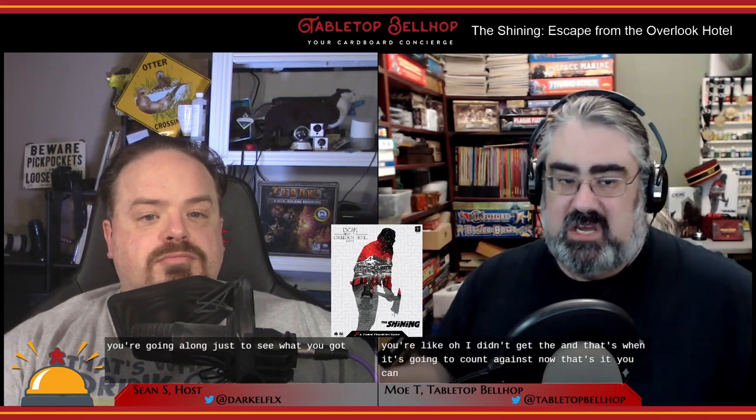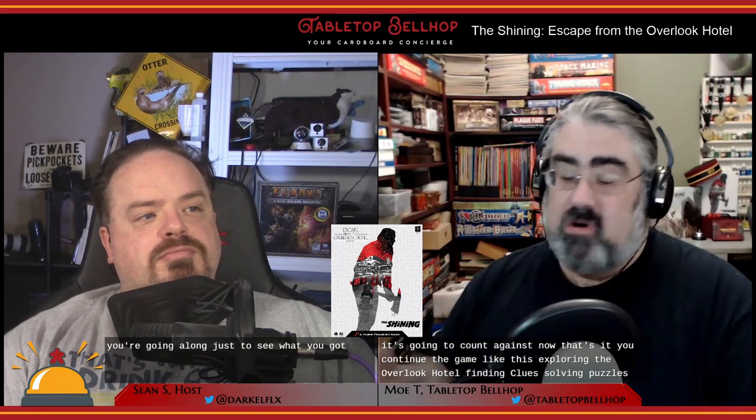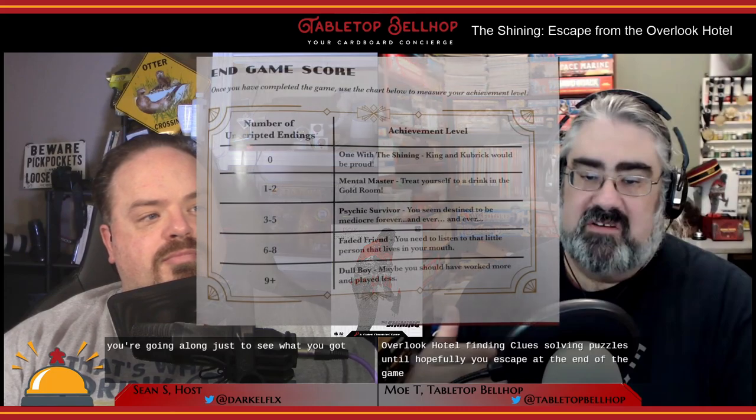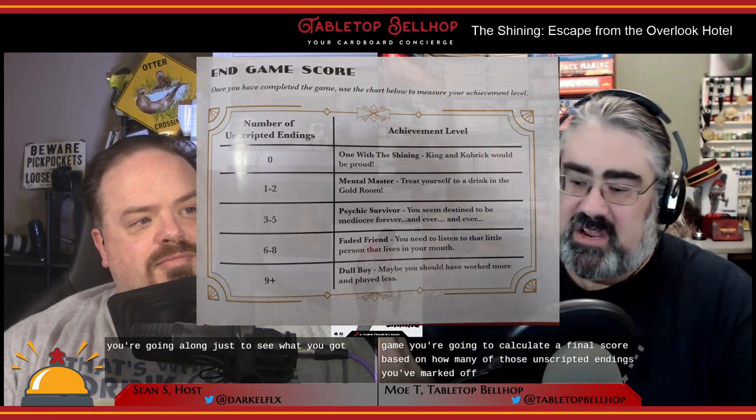You continue the game exploring the Overlook Hotel, finding clues and solving puzzles, until hopefully you escape. At the end of the game, you calculate a final score based on how many unscripted endings you marked off during play.